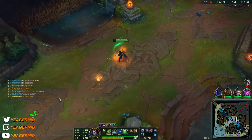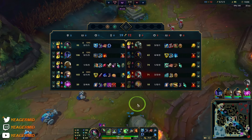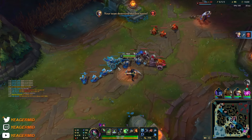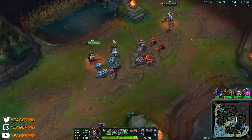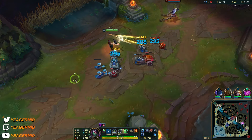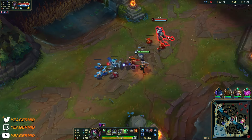Silas has a lot of burst damage but does not have anything in extended fights — which we do, because Akali can work in extended fights. She can go all in or go in and out of fights using her auto-attacks and empowered auto-attacks. So you benefit a lot from Conqueror. Silas opted for Electrocute because he wanted a strong early game.